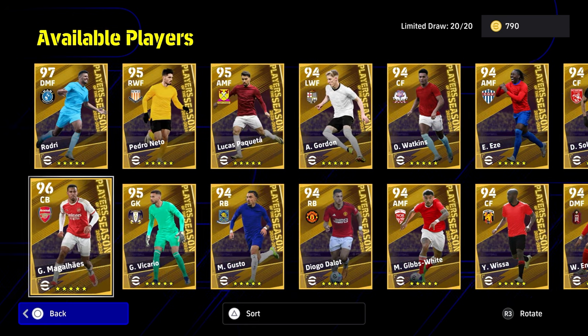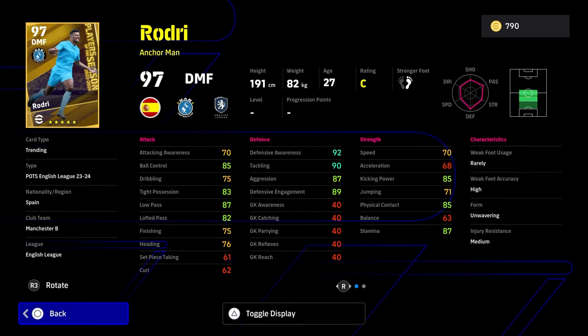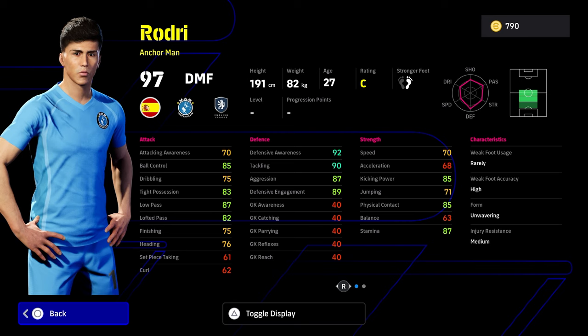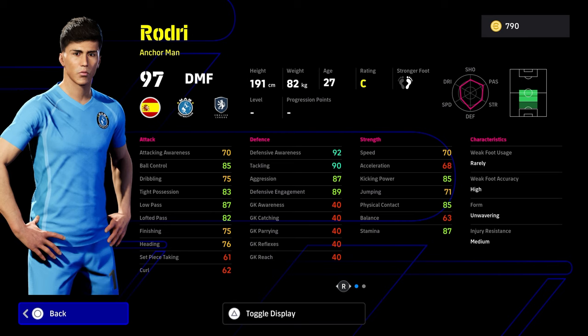This pack here is pretty decent. Rodri — forget about what you have. If you're just judging these players on what they are, these are very good cards. There's very little weakness in these cards. Obviously Rodri is going to have a speed and acceleration issue for this type of card. But because he's an anchorman, he's going to be sitting very deep. All you need is his awareness, his engagement, tackling and his aggression to be over 90 or as high as it can be.